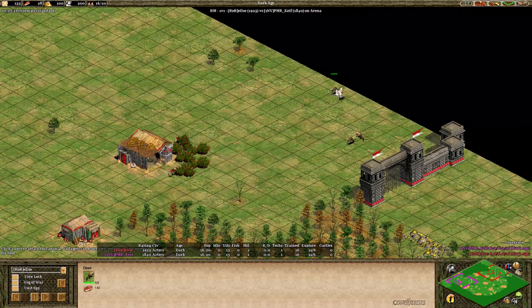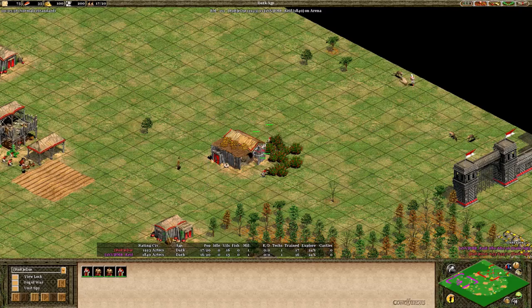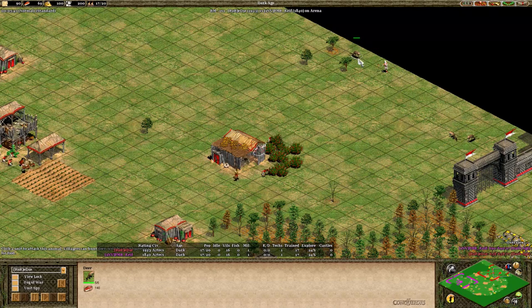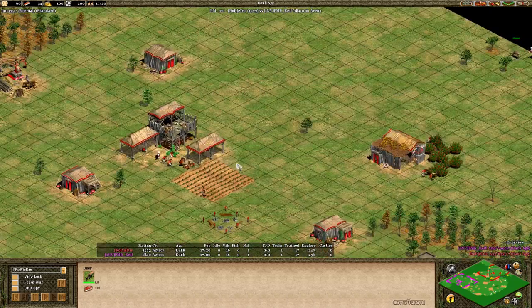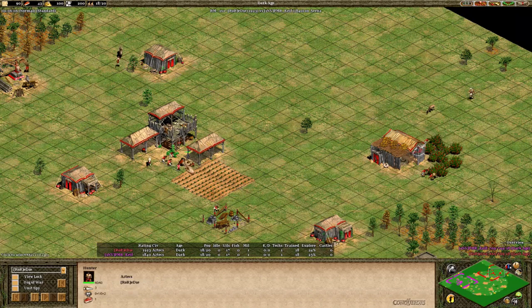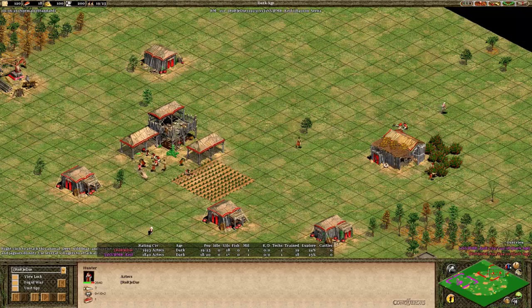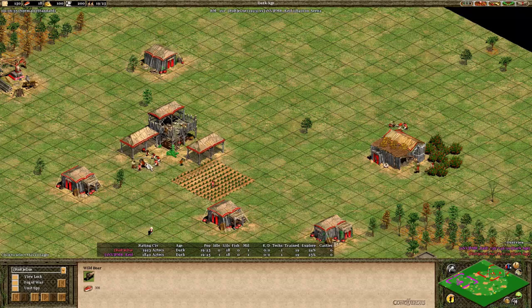Since he's going to be trying to lure in these deer either to his town center or his mill, he's going to send a couple more villagers over to berries so he'll have enough to gather from the deer quickly when he pushes them in. Building a house right next to a farm is a nice trick — once the villager finishes the house, she'll go over to the farm without much idle time. Eddie's taking in this boar timed pretty well. Garrisoning the villager to keep it safe and get the boar positioned underneath the TC.